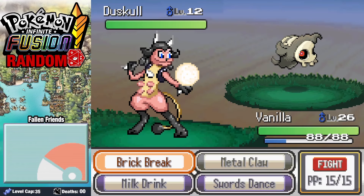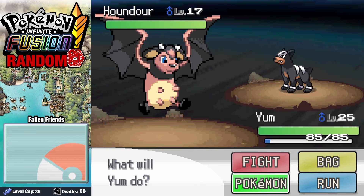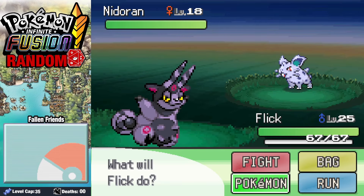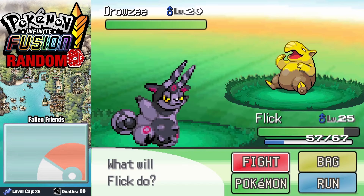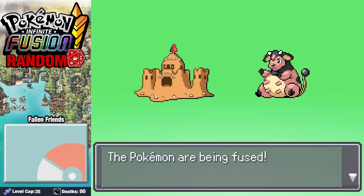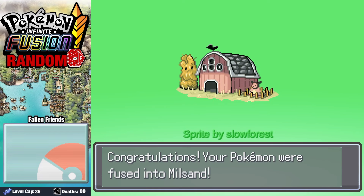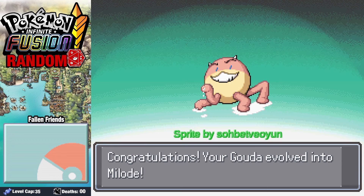We find a Duskull on Route 9, an Elekid on Route 10, a Houndhour in Rock Tunnel, our Honan randomized into a Charmander, a Nidoran Female on Route 8, a Pseudo Widow on Route 7, a Pollysand in the Game Corner, and a Drowzee on Route 16. We fuse Pollysand with Miltank to get our silly little Barn, and I love that this thing only has one weakness. While getting ready to face Giovanni, our Gouda evolves into Meloda, an old favorite from a very early run.